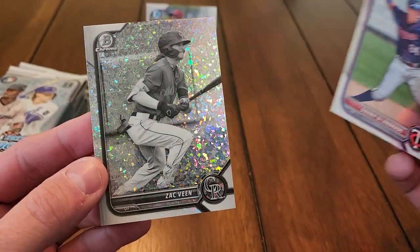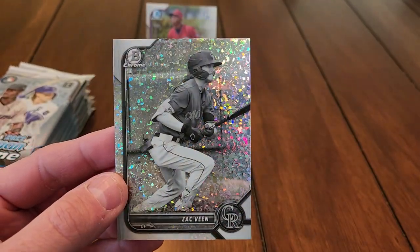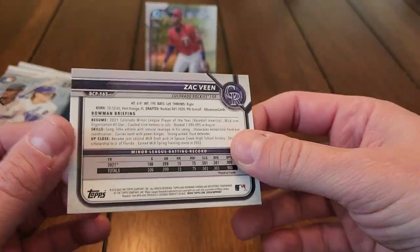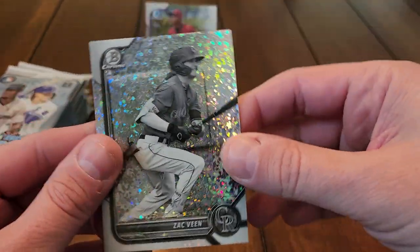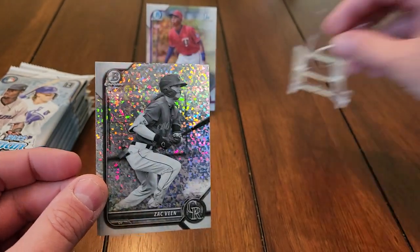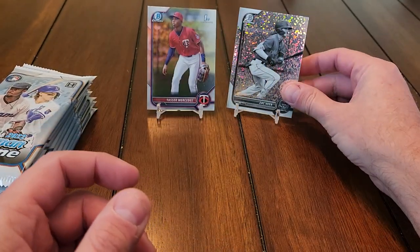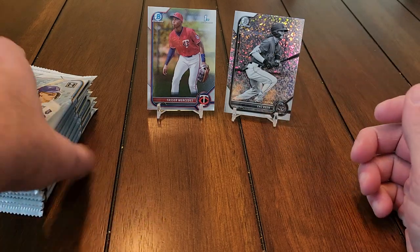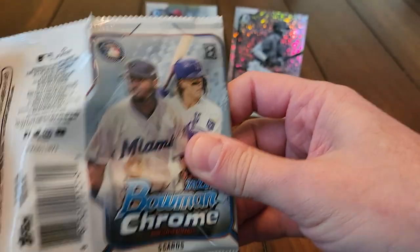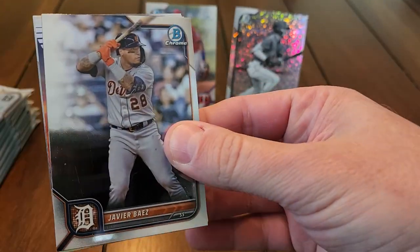It is Zach Veen — a Zach Veen black and white mini diamond. You can see those are not numbered, but they are beautiful looking cards. So we'll go ahead and get a little showcase going up here and get into our next pack.